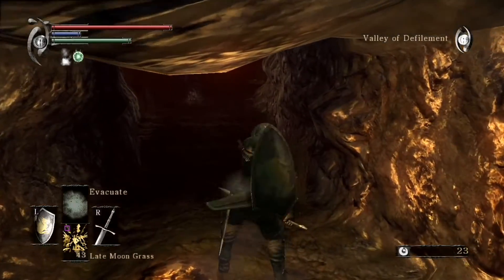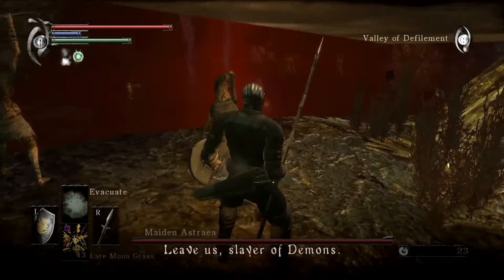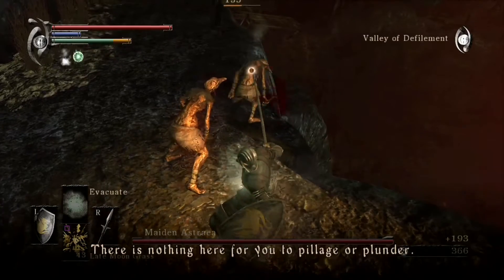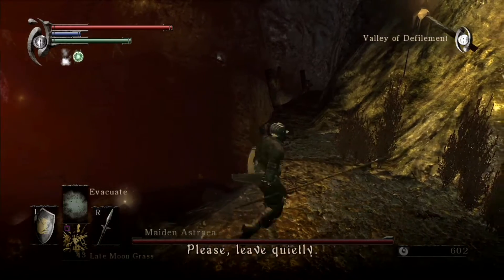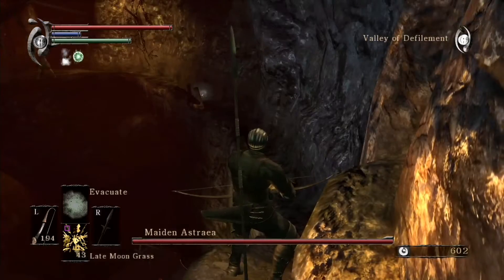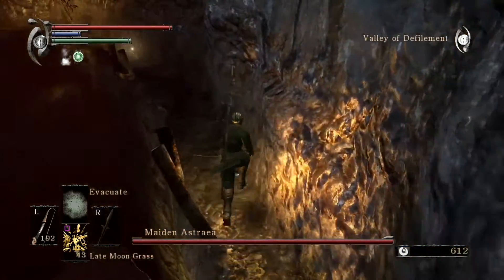Alright, so here we are, and we are ready to take on — actually let's put our spear up — and we are ready to take on the boss of the level, Maiden Astraea, and her bodyguard, Garl Vinland. Actually, I don't think you can leave the area, so I don't know why she's telling us to, but yeah, she's not really too terribly hostile to us, at least not right now. I think if you actually go up and start attacking her, then she'll start being hostile, but for the most part she's reasonably passive at the moment, and she'll stay reasonably passive.